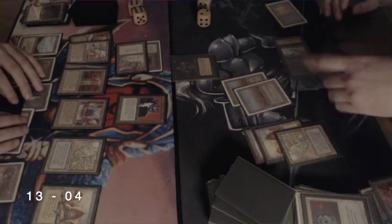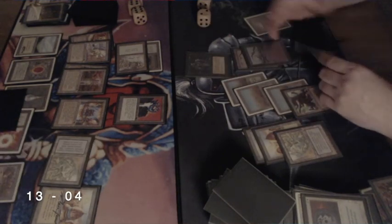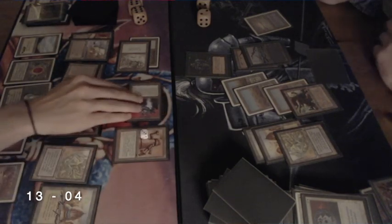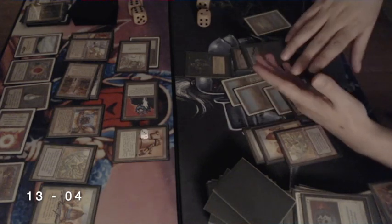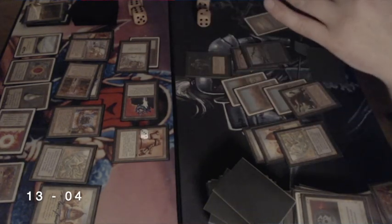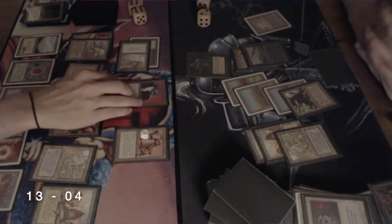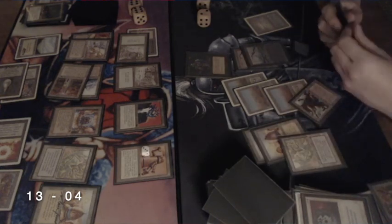I'm playing another Relic Barrier, so I have card advantage going again. I have a Maze of Ith of my own to take care of his Hypnotic Specter — he's attacking and I'm sending it back. Drawing two cards. What can I do? Playing another Triskelion — there have been many Triskelions. My opponent says, 'where do you get all these Triskelions from, they're driving me crazy!' I play a full playset. I really like the combination of Tron with heavy artifact creatures, and Triskelion is just perfect for this deck. Sending it back again, playing another Relic Barrier — I can tap his Factory as a blocker too.